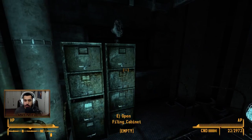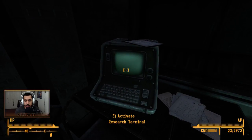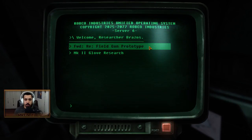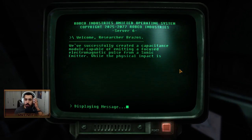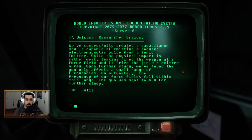Let's check these filing cabinets. Nothing there. Let's check the terminal here. Research terminal — let's learn about the suit. Field gun prototype: we've successfully created a capacitance module capable of emitting a focused electromagnetic pulse.